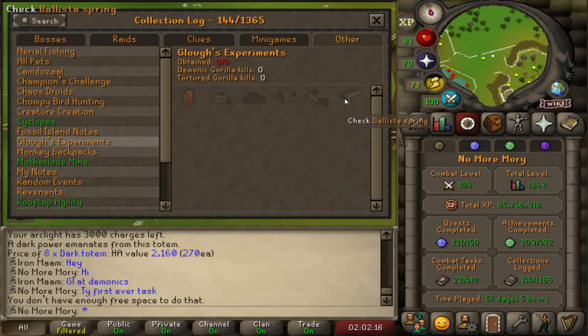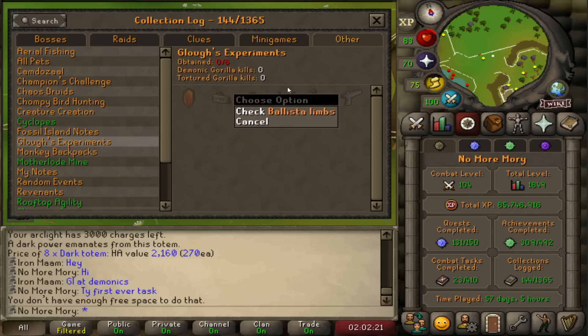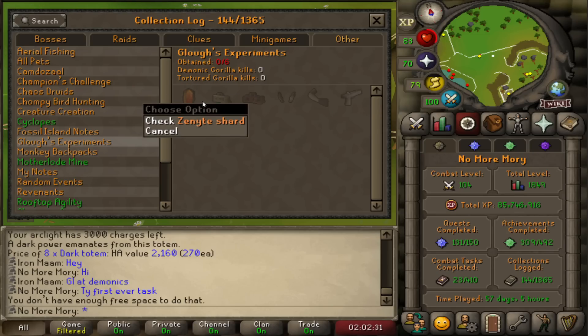There are six total unique items here: the three pieces of the Ballista, one of each frame — all pretty rare items. But the Zenite Shard is what we're after. We need a total of four to craft the four Zenite pieces of jewelry, and the drop rate for each is 1 in 300. So we're likely going to need around 1,200 to 1,500 kills to get all four. These Zenites are basically the Hydrixes of Old School.